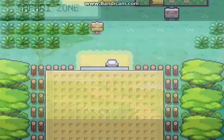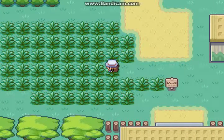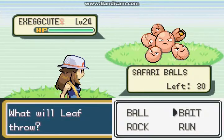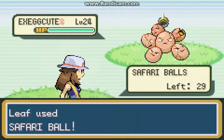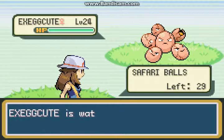Here we are folks in the Safari Zone. Now here's how the Safari Zone works. I'm just going to basically spend my time around here because it wastes no steps at all. You can throw three types of things: you can throw the ball to see if you can get lucky, you can throw bait to make Pokemon harder to catch but less likely to run away, or you can throw a rock which makes Pokemon easier to catch but more likely to run away. Anyway, I am going to try my luck to at least try to capture as many of these things as I can.